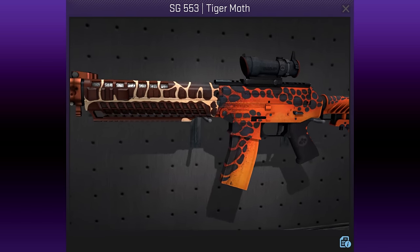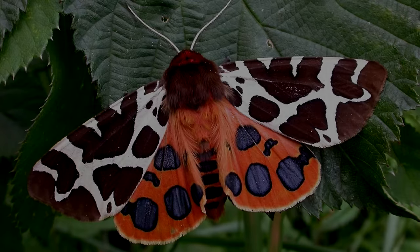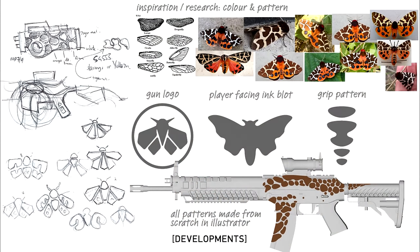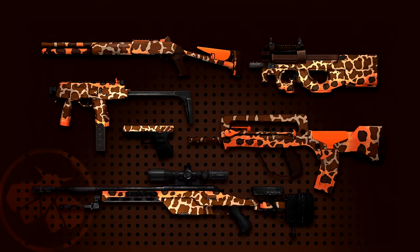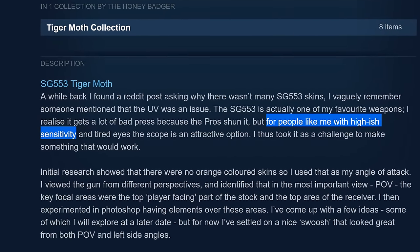The SG553 Tiger Moth by the Honey Badger was made to rectify the lack of SG553 skins on the workshop, which was apparently due to the UV mesh of the design. He chose orange because there were few skins of that colour around, and viewed the gun from different angles to create a design that would hold up to scrutiny from all directions. He liked the Tiger Moth creature for its dual pattern and used trial and error to reach an end result he liked, favouring the gunsmith finish over custom paint. He then applied the same style to the UMP soon after. From this I learned that larger weapon models stretch textures further and so look less detailed than a pistol would, and that the Honey Badger plays with a high mouse sensitivity.